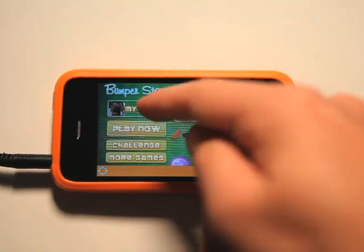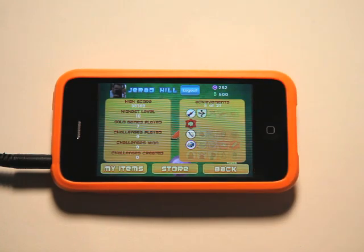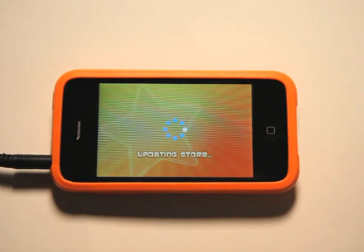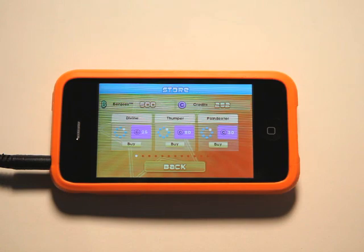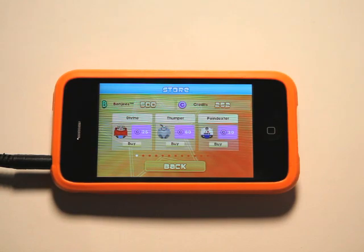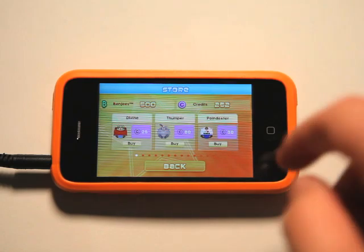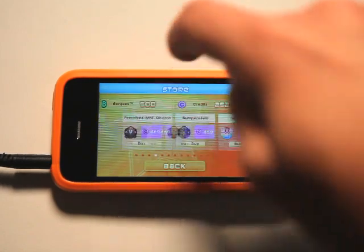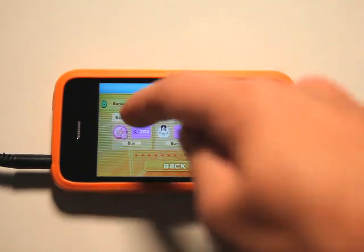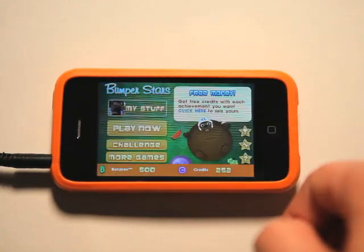I can go right into my stuff and view all of my achievements, all my scores, games played, and all that stuff. I can go into the store, and you see you have these credits. You could use these credits on different things and kind of expand the game even further. Right now I have 500 Benjis and 252 credits. I could go in and get new characters — there's a ton of those — and you can spend more money on them. You can also buy other objects for the game as well.